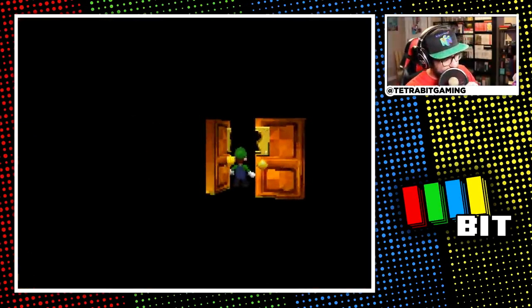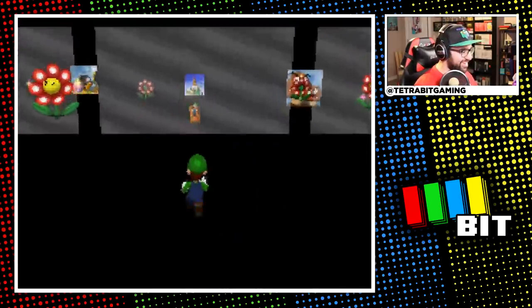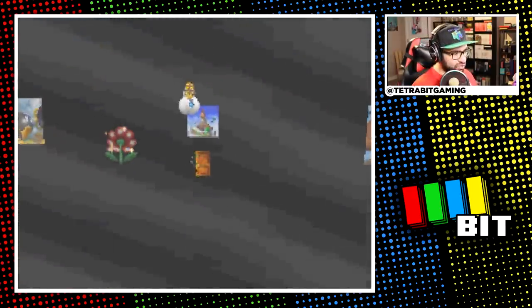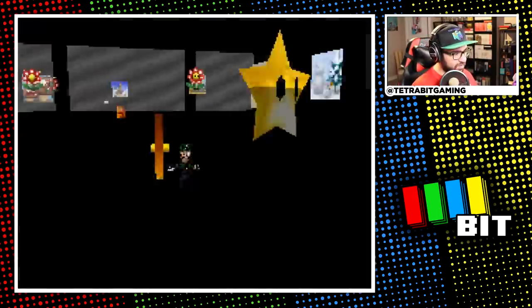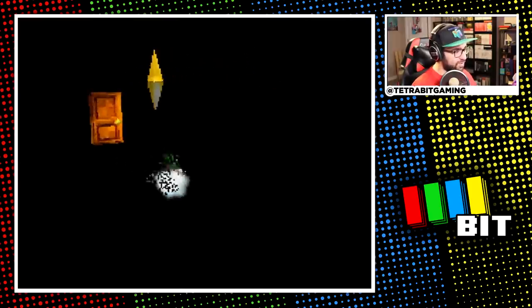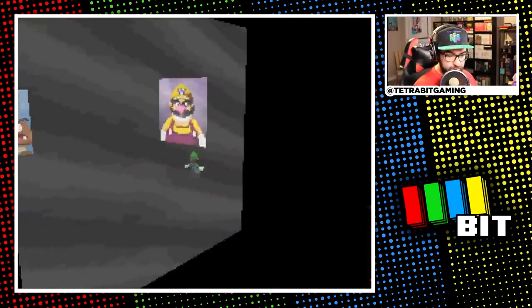After switching back to Luigi and opening up the second floor, I wanted to get one of my favorite stars in this game — the one where you use the vanish ability, go inside the mirror world, and enter a door there where a secret star is hidden. This secret star absolutely blew me away when I was younger and I think it's just as awesome now.